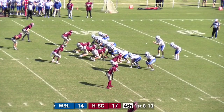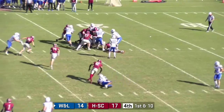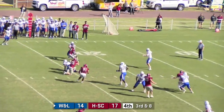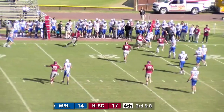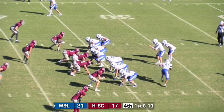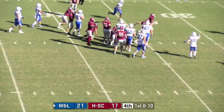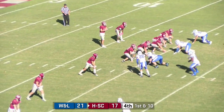Double wing T formation now on first and ten. Quarterback's gonna keep it, just trying to fight for some yardage — nothing, stoned at the 25. Rolling right, trying to throw back, nobody's open, now he's gonna try to take off and run with it. He'll get hit and down he goes. Murren gives it to Romero — he'll keep it, picks up about one. Running back to the left of Puccinelli.